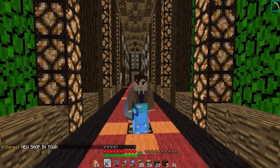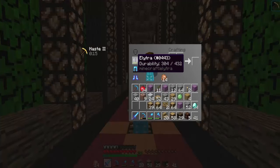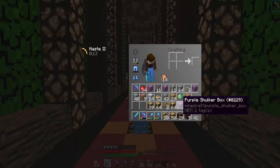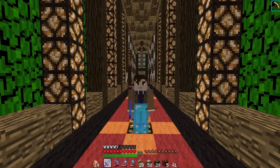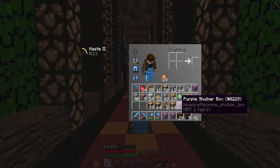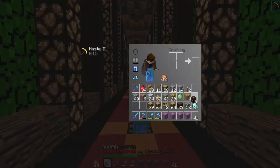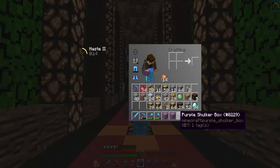Hi guys, welcome to episode 21 of Existence. I've got wings — I don't think I actually ever showed them off. I haven't got anything on them at the moment. We've got shulker boxes thanks to the 1.11 update, and at the moment there's not too much in them — I've just got stone, nothing in that one, nothing in that one, and a bunch of oak in that one.